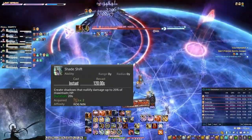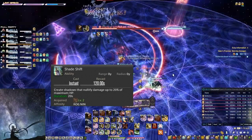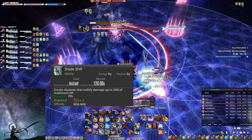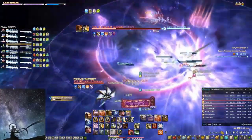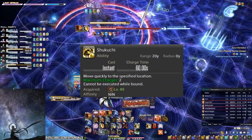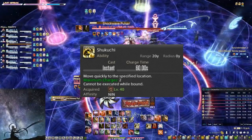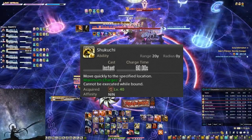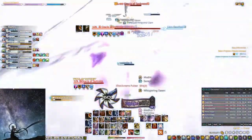Shade Shift is your defensive OGCD for the Ninja — it creates a shield that nullifies damage worth 20% of your max HP. Shukuchi is the Ninja's gap closer, having two charges that let you teleport to the target. Unlike other gap closers, Shukuchi has to be manually placed or macroed to be used efficiently.